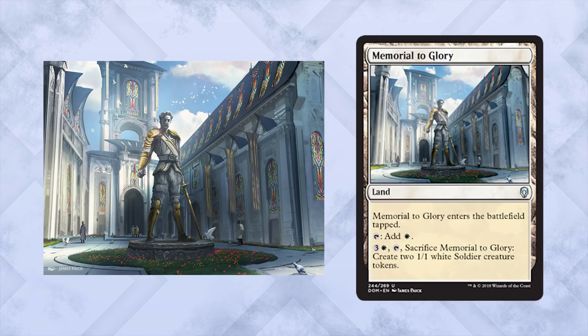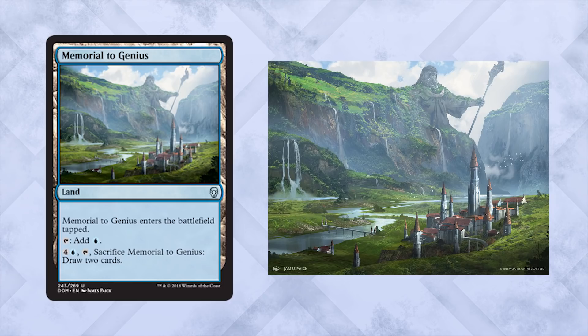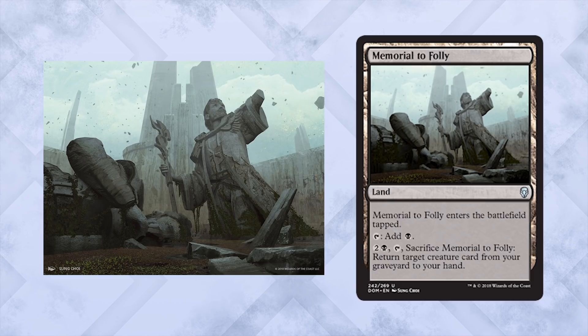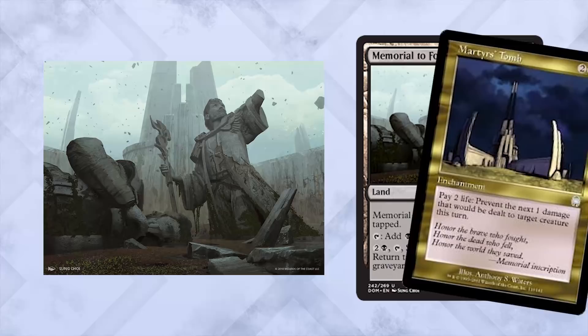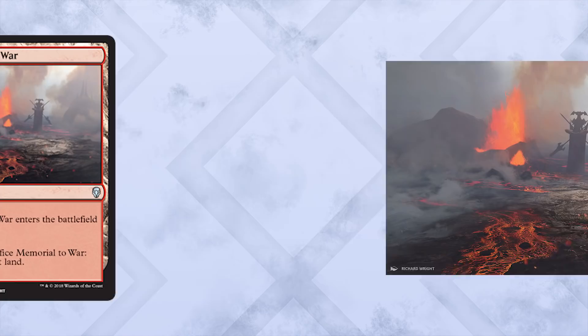We're also getting a phenomenal set of uncommon spell lands, going through one by one. They all enter the battlefield tapped and tap for their respective color of mana. Memorial to Glory: pay 4, tap it, and sacrifice it to create two 1/1 white soldier tokens. This memorial is to Gerard, a hero of Dominaria who helped stop Yawgmoth, built in Benalia, his home. Memorial to Genius: pay 5, tap it, and sacrifice it to draw two cards. This depicts a Tolarian campus — the original Tolarian Academy was decimated, so this is a fitting and beautiful memorial, with Urza overlooking, built into the mountain. Memorial to Folly: pay 3, tap it, and sacrifice it to return target creature card from your graveyard to your hand. This piece of art is the Martyr's Tomb, long after construction — assaulted and ignored by the Cabal long enough to simply fall apart. A somber but beautiful piece.